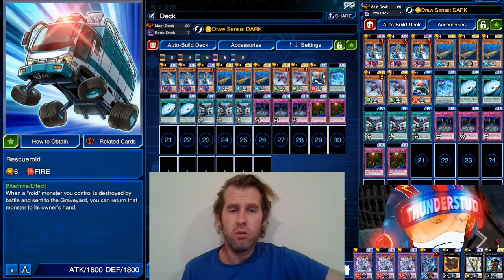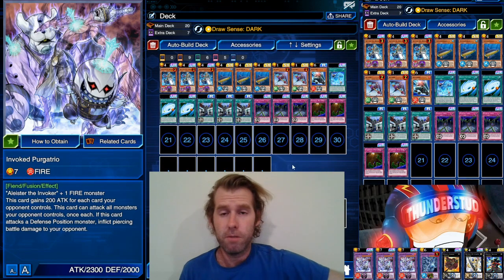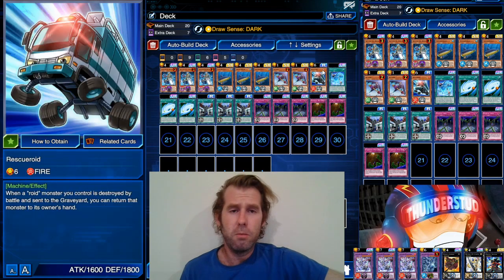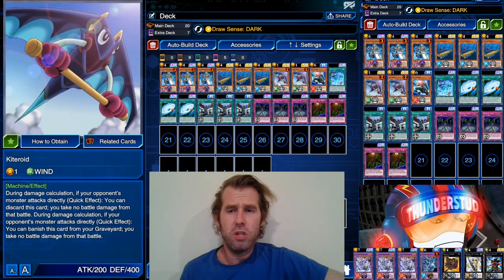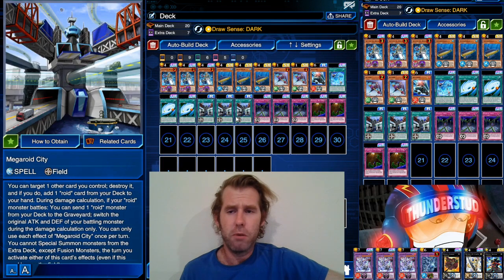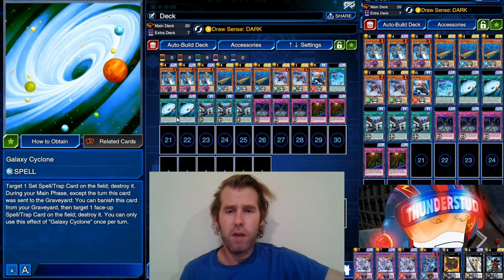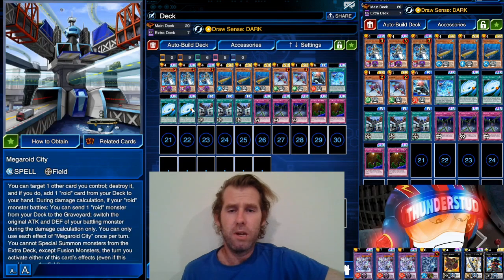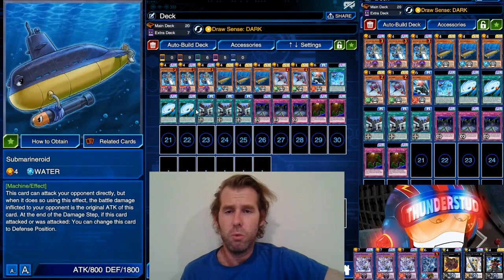We have one Rescue Roid, just as something searchable to get to Purgatrio. We can use it once from our hand then once from the graveyard — that's two Purgatrios. Then you'll normally rely on a Purgatrio already on the field to make your third Purgatrio, so we're only running one, keeping the deck nice and thin. We're also running two Kiteroid — you search him, mill him to the graveyard with Megaroid City, whatever you want. Then we have two Galaxy Cyclone, which works well because you can set it, destroy it with Megaroid City, and search whatever Roid you want.